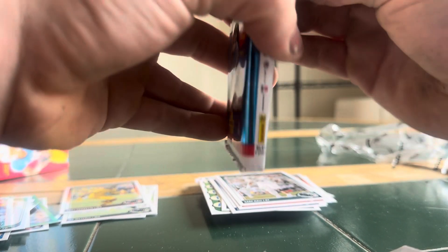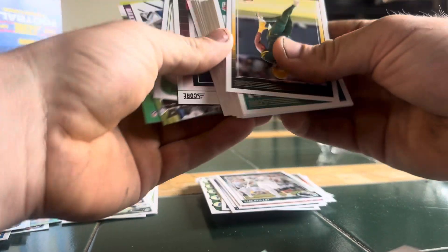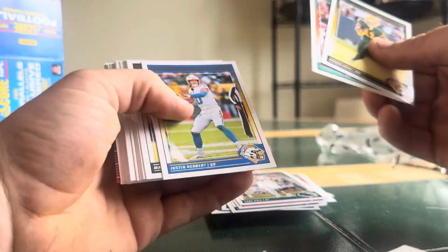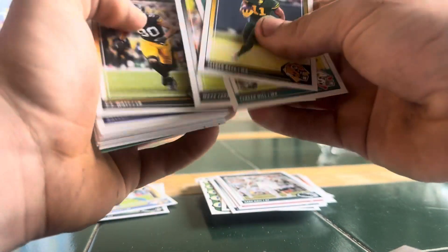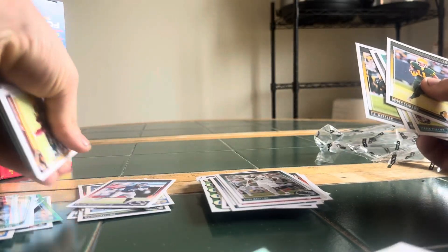Last pack — we haven't got our numbered card yet, so it should be in this pack. Unless that Jaden Daniels and Leggett count as the numbered card — it shouldn't. I'm not seeing anything flashy, so maybe the Xavier Worthy is it. Jaden Reed. Ooh, there we go — Herbert for the Oregon Ducks PC. Take it. Thibodeau, also for the Oregon Ducks PC. Take it. That's what I like — you get a lot of PC cards to fill up the PC binder.